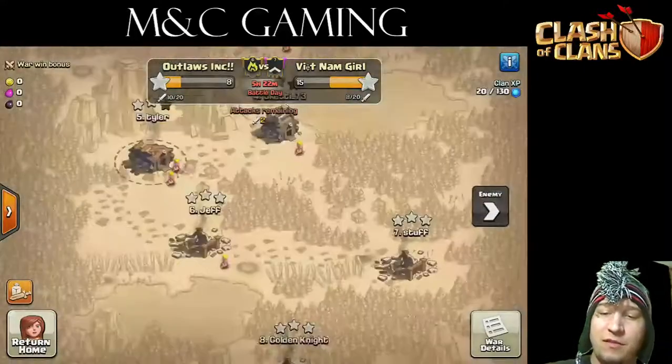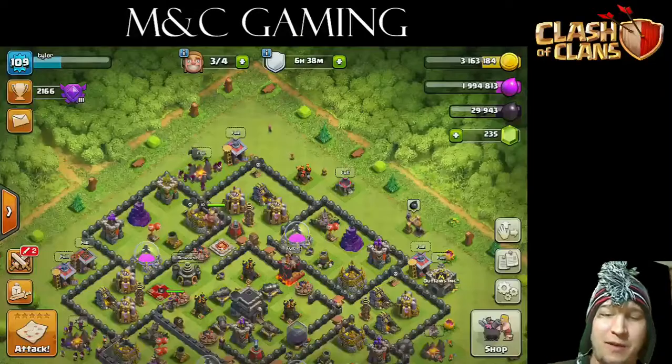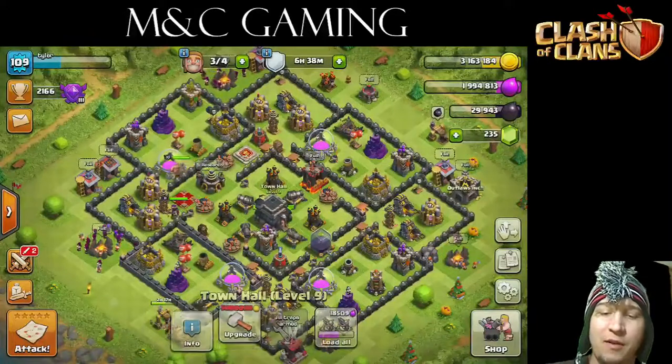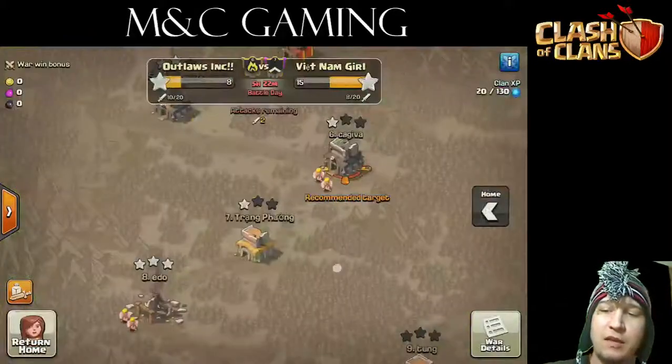How's our war looking? I have a little Town Hall level — I don't even know how bad that is. I think I'm Town Hall 9. Yeah, Town Hall 9. Pretty, I'd say medium to deep. Town Hall 9, the majority of my stuff is done.